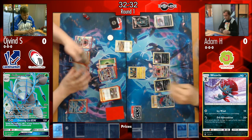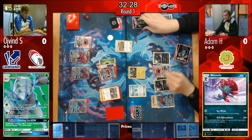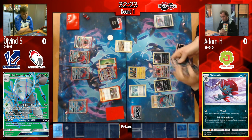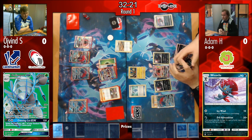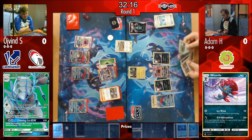Øyvind may only have one card left in deck. It could be that he still has a Guzma in deck — that's why he played the Ultra Ball, so that in case he gets N'd he ensures he can draw into it without unnecessary cards blocking.